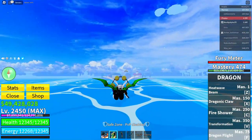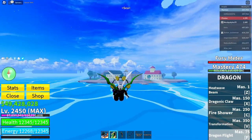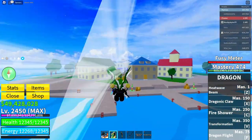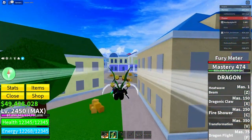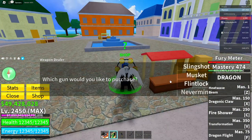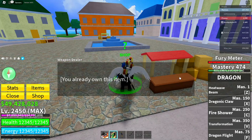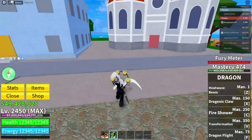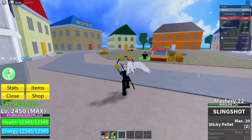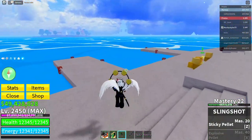After that, go over to Middle Town — fly, take a boat, whatever works. When you're in Middle Town, go to the weapon stealer and click on this guy. If you're tight on money, it doesn't have to be an expensive weapon — you can even get the slingshot. Just click on purchase, even if you already have the slingshot.